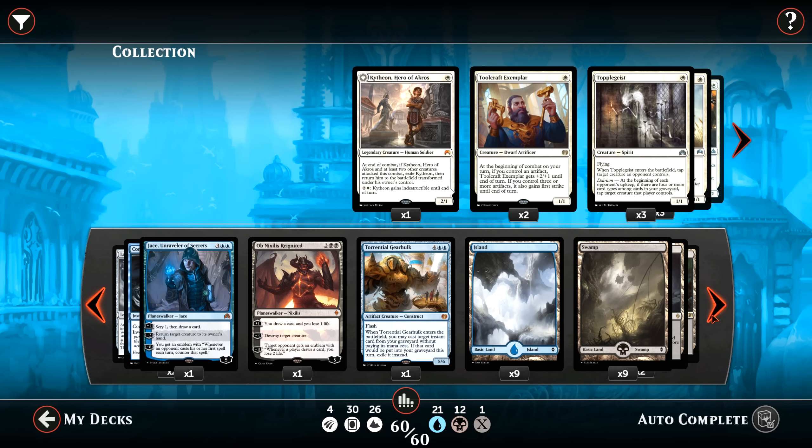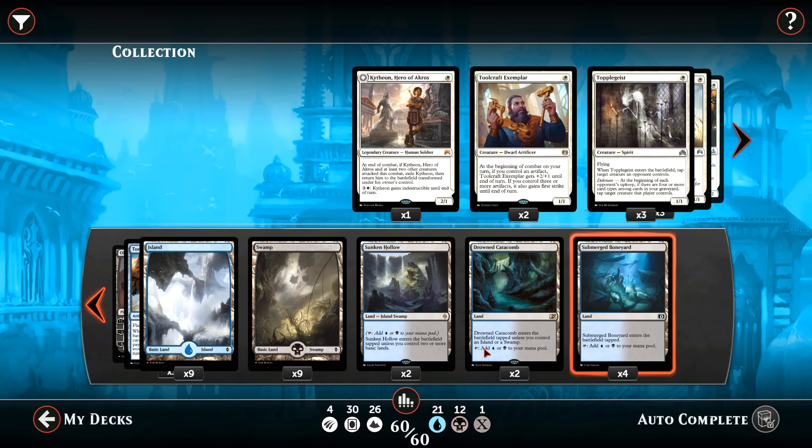Our mana base is very evenly split between black and blue, because though blue is almost twice the number of cards as black in the deck, every single one of our black cards requires 2 black mana to cast. So we're running 9 Islands, 9 Swamps, 2 Sunken Hollow, 2 Drowned Catacomb, and 4 Submerged Boneyard. Buckle yourself in and prepare for some long games.